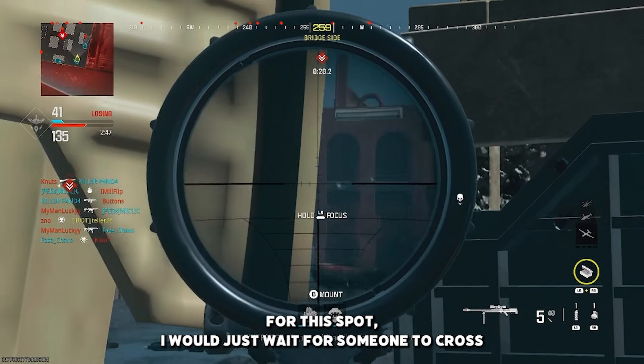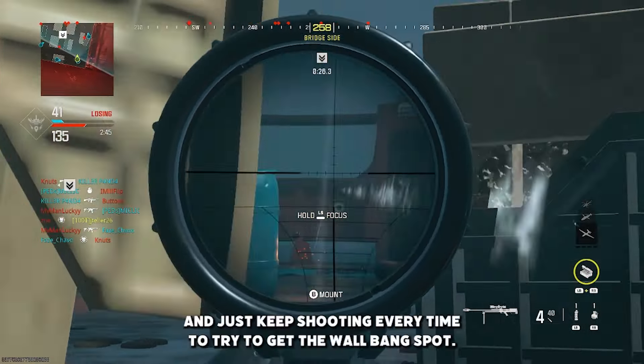For the first spot, I just shot through this wall here when you see someone, or you can just spam through it as well. For this spot, I would just wait for someone to cross, and just keep shooting every time to try to get the wall bang.